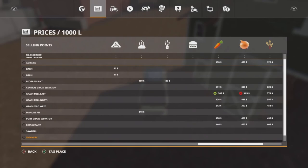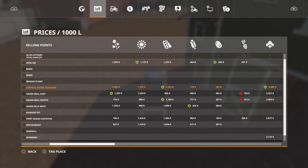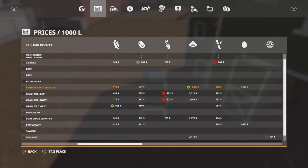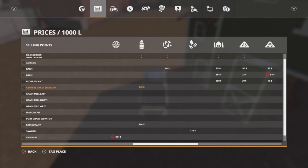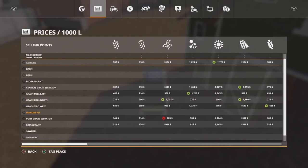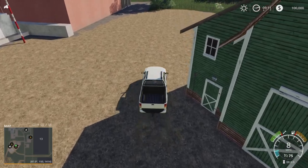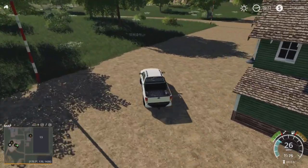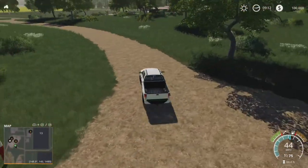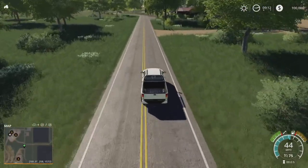I haven't really shown you any of the sale points yet. Most of them are main sale points which take pretty much everything — your standard ones. Your barn ones are going to do all your bales, loose silage, grass, hay and straw. The BGA's manure pit is just going to take manure, and your spinneries are just going to do the cotton and wool. We'll whiz down to the sawmill.